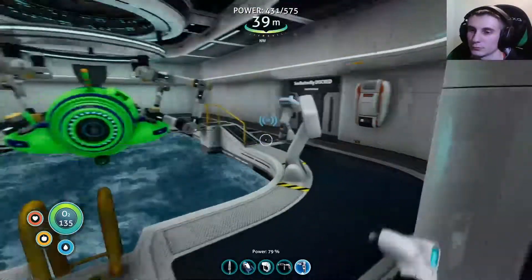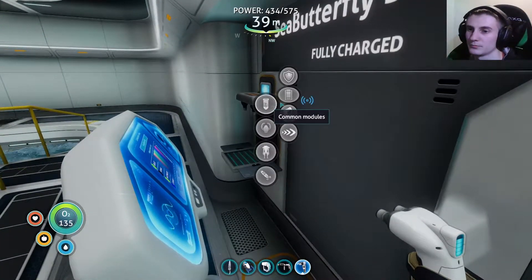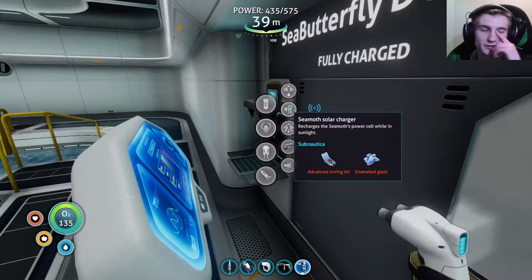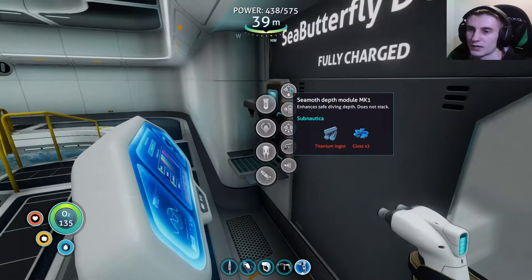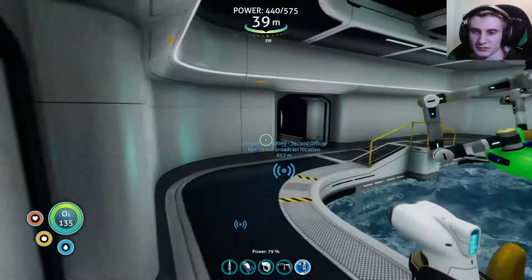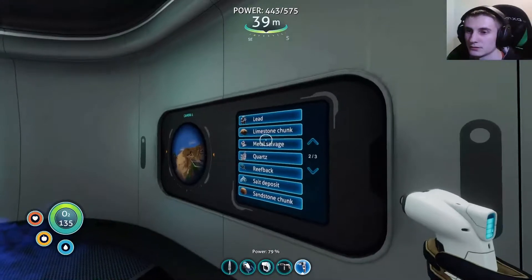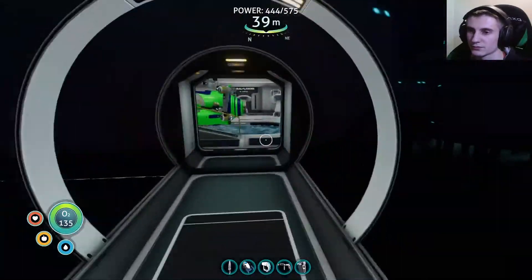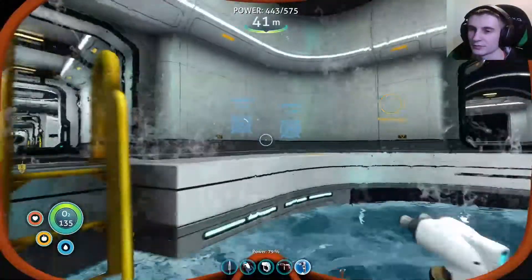We could always work on getting the prawn suit. I think that should be our next step — getting the prawn suit, actually. And then we can get this depth module pretty easily. Okay, that should be our first objective — getting the sea moth upgraded again so it can go a little bit deeper. We'll grab some metal salvage. Does this still have metal salvage in here?